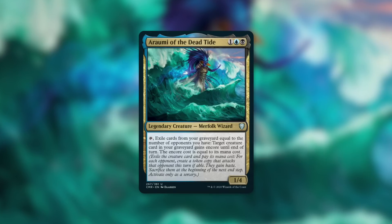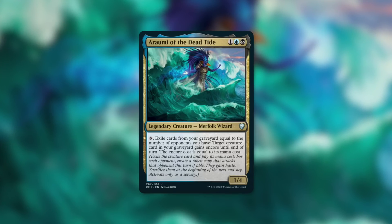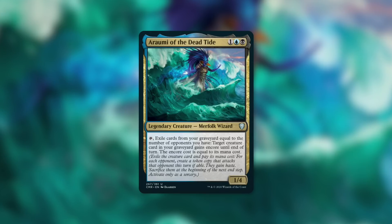Arami of the Dead Tide is the commander we're going to be talking about in this episode. Arami of the Dead Tide is a 1/4 Merfolk Wizard that costs one blue black. It has a tap ability: exile cards from your graveyard equal to the number of opponents you have. Target creature card in your graveyard gains Encore until end of turn. The Encore cost is equal to its mana cost.